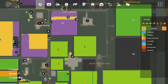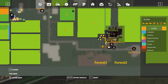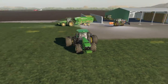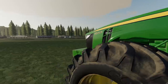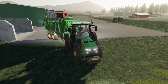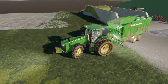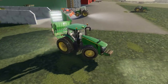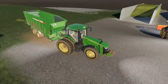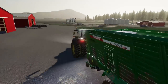We'll leave this mission here for later. I think we'll hop in the 8245R and we are going to go pick up a load or two of grass for the rest of the day. We'll get this pit full here hopefully shortly and we'll be able to compact. I want to get this thing full and tarped before we speed up the time later tonight — that way when the time's going, it's going to be fermenting.